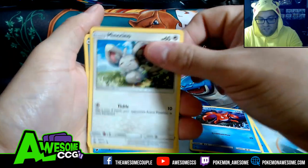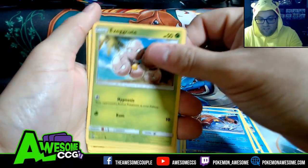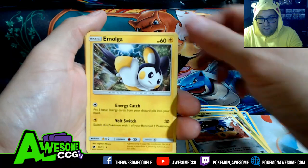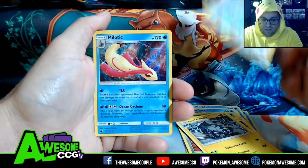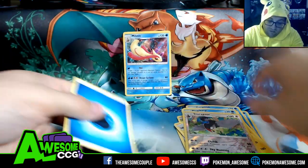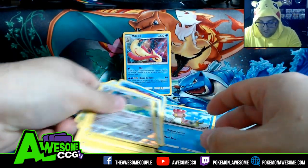Orphish, Mincino, Exeggcute, Mawile, Emolga, Alolan Graveler, Staraptor, and Melodic Hollow — with its attack, Don't Go Chasing.